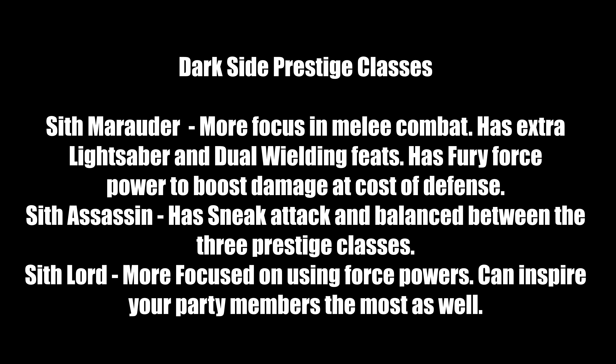For dark side prestige classes: the Sith Marauder mirrors the Jedi Weapon Master with extra lightsaber and dual-wielding feats, plus the Fury force power which boosts damage at the cost of defense. The Sith Assassin has all the sneak attacks (the Jedi Watchman only has some), is balanced across the three prestige classes, and has the Camouflage feat like the Watchman — but more evil. The Sith Lord mirrors the Jedi Master in force power usage and party inspiration, but uniquely debuffs enemies: giving them minus two to attack rolls and minus two to Will saves, making dark side powers more likely to connect.